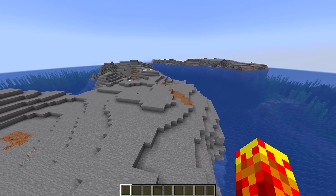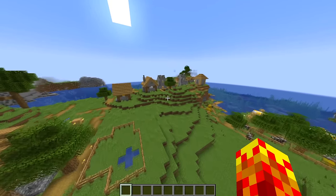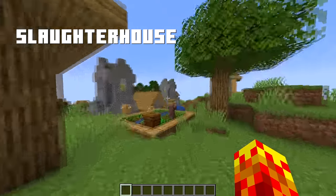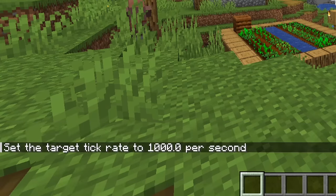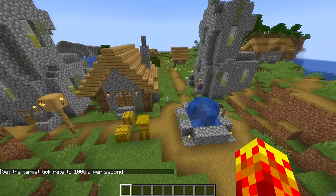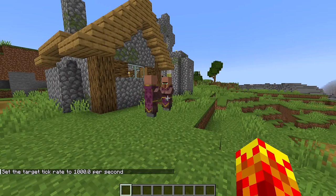Here's the world. This is a terrible spawn. Can I get a better location? Oh, this is better. So this is the naturally generating slaughterhouse that is a new structure in the game. Okay, so now you can do slash tick, rate, and then a thousand. And things just start moving very fast around here.